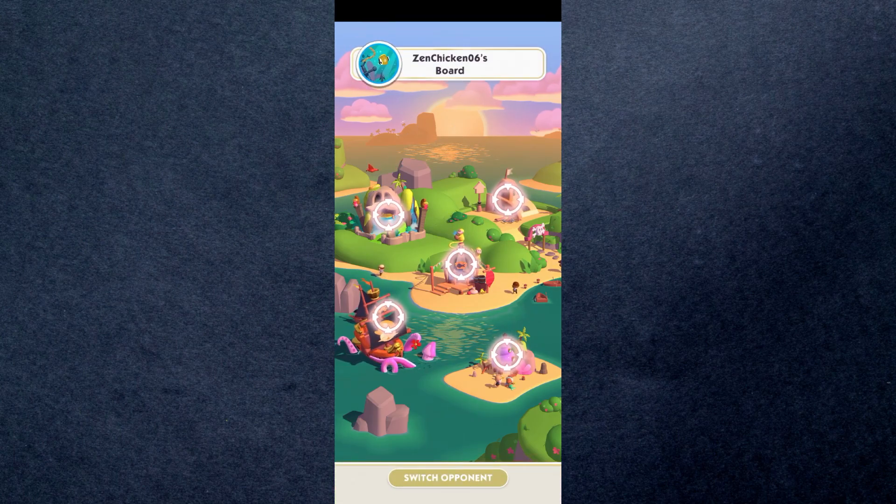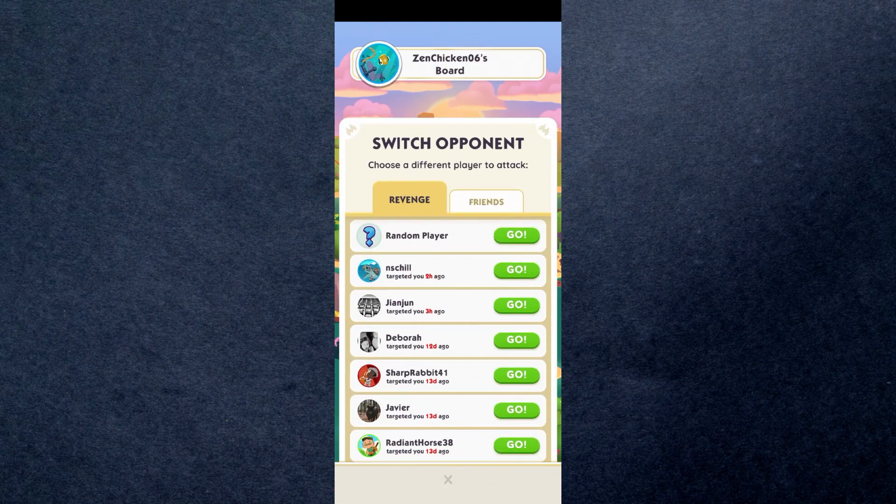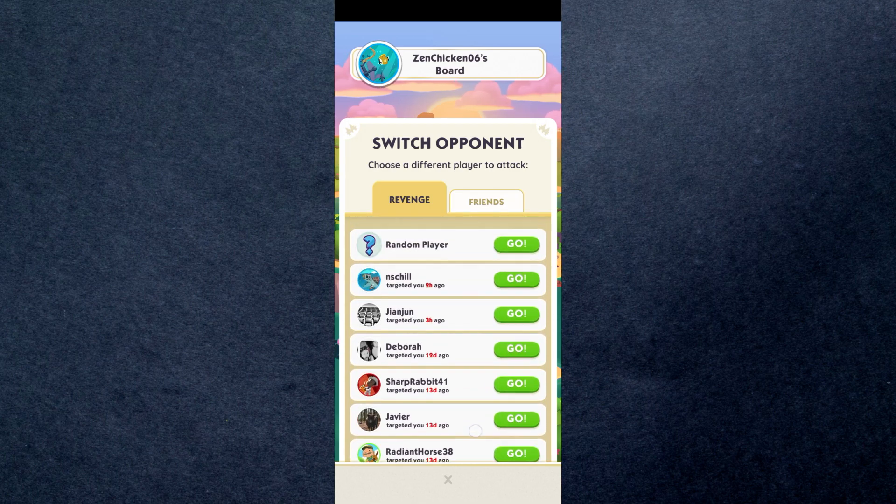Once you do enter it, you'll be redirected to an opponent's board. However, you have the option to target anyone you want. Simply tap on 'Switch Opponent' and select the person you want from the revenge list — and that's it.